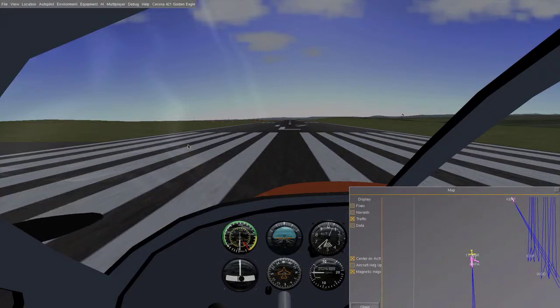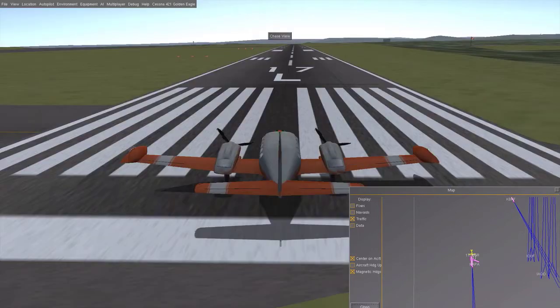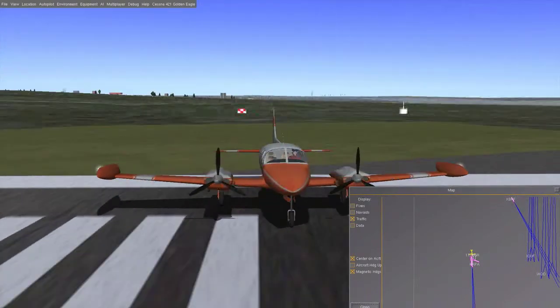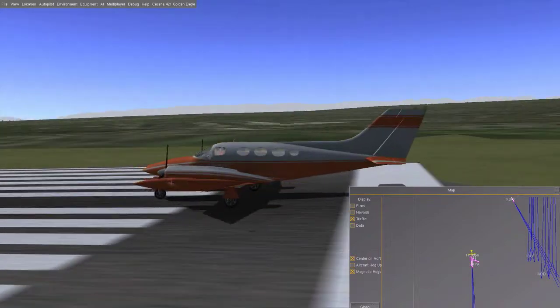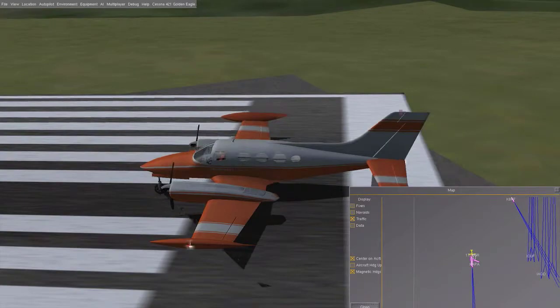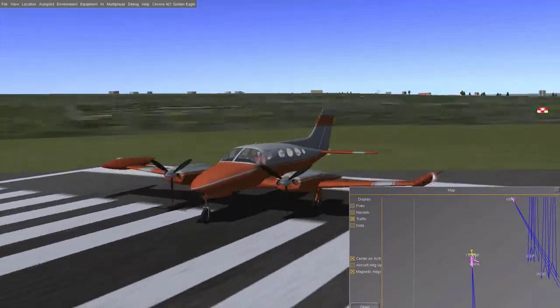Hello, Armada120 here. Today I'm doing a quick little flight from KAPA to KDEN. For people familiar with these airports, KAPA is Arapahoe County, known as Centennial, and KDEN is obviously Denver DIA. This is just a Cessna 421 Golden Eagle. I've actually never flown it from the cockpit view before, so it's going to be an interesting flight. It's one of the better small planes in my opinion — it looks pretty nice, and it's a nice little twin-prop plane.